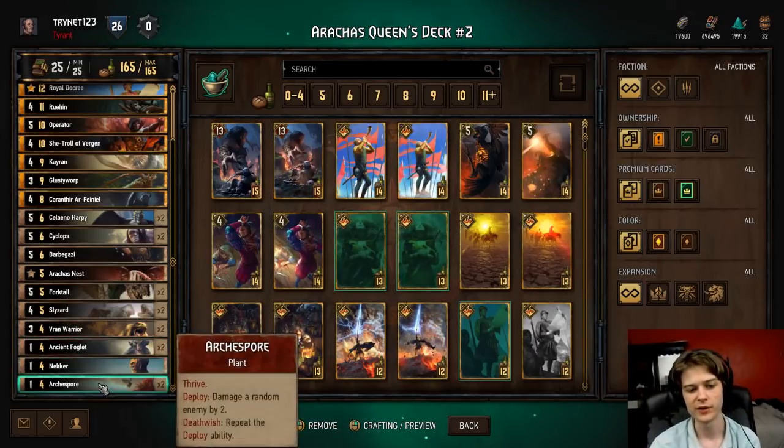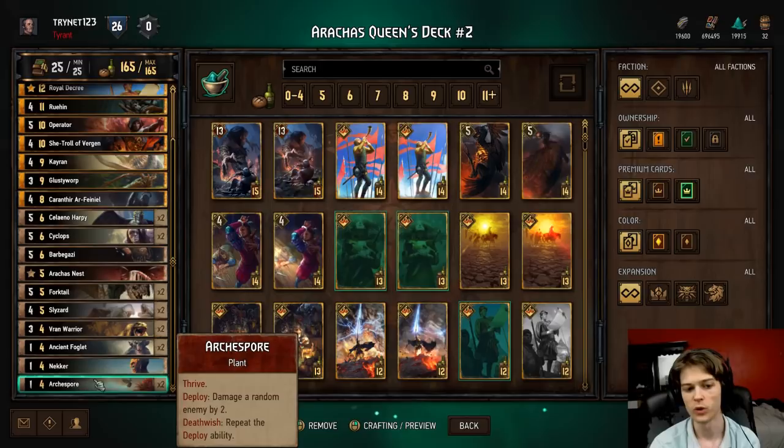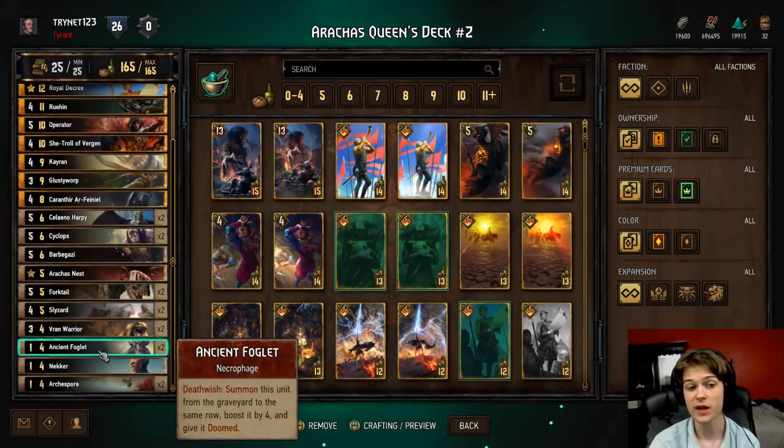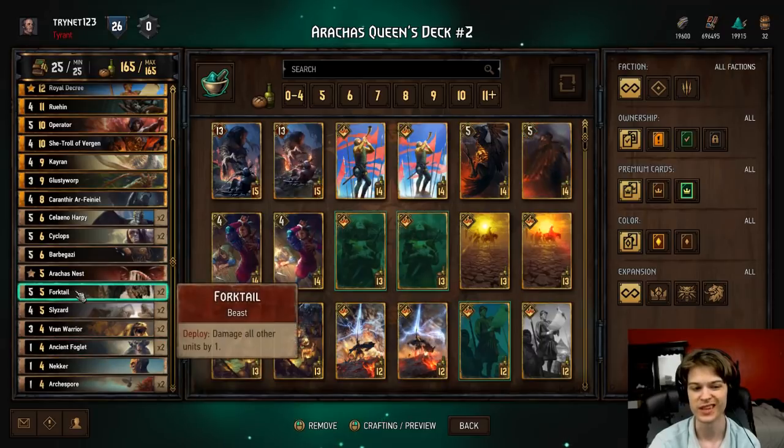To start the list off, we're playing two Arcus 4s and two Ancient Foglets. Arcus 4 is one of the best 4s in the game, so we're going to put it in pretty much every Monsters deck. Ancient Foglet ends up working very well with both consumes and the Forktales that are in the deck.